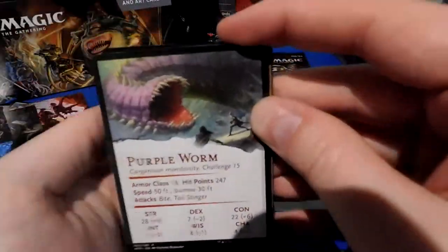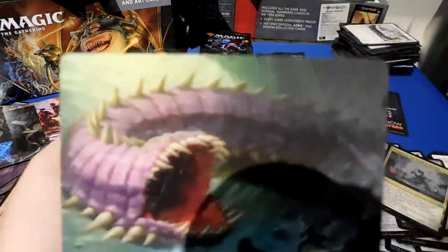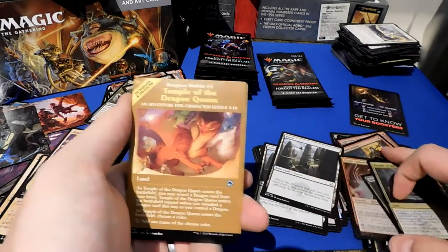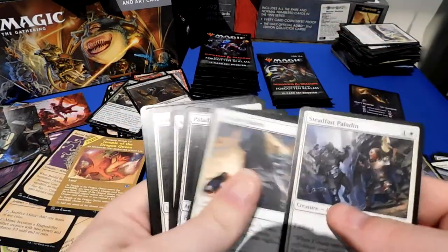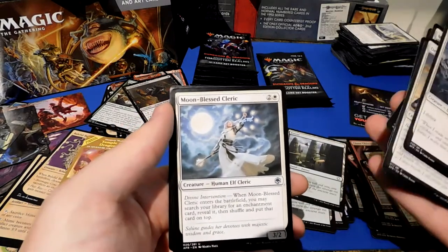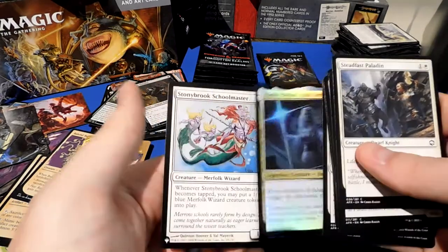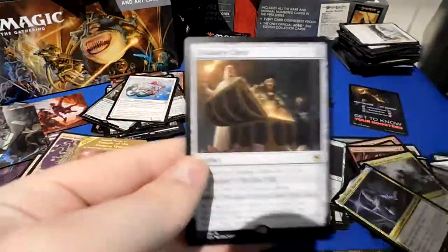Purple Worm — if you're a fan of the Adventure Zone, this is what they use during the 11th Hour arc. Another Temple of the Dragon Queen. Steadfast Paladin — paladins are great. Paladin Shield, Monk of the Open Hand. Moonblessed Cleric — when one Moonblessed, you may search your library for an enchantment card. Not the one I want to run. Wizard Class, Treasure Chest — that was the rare. Good Treasure! Good Show.